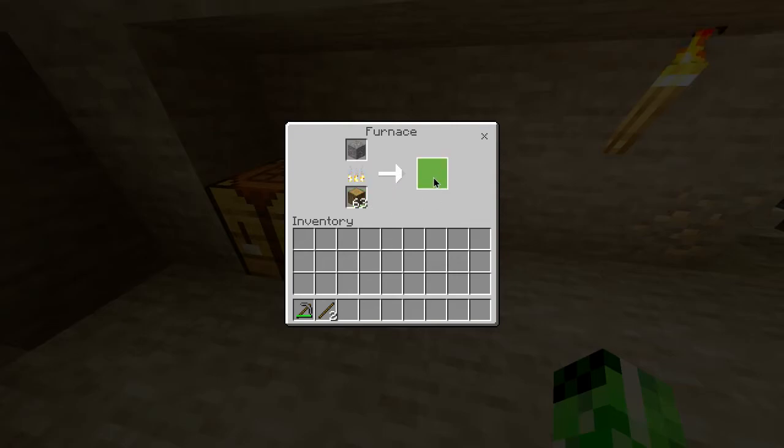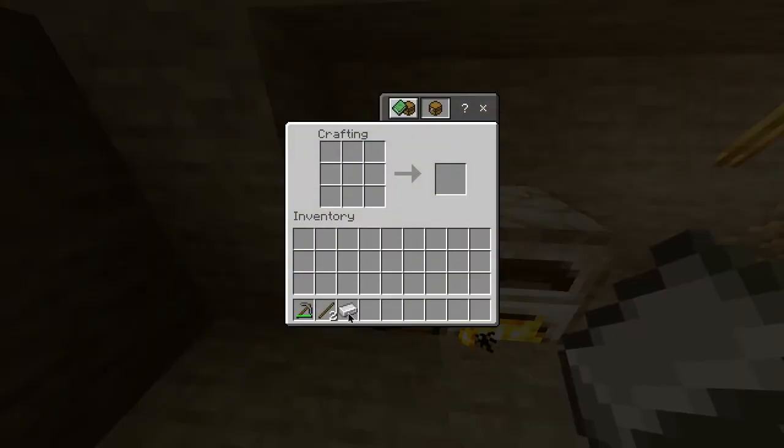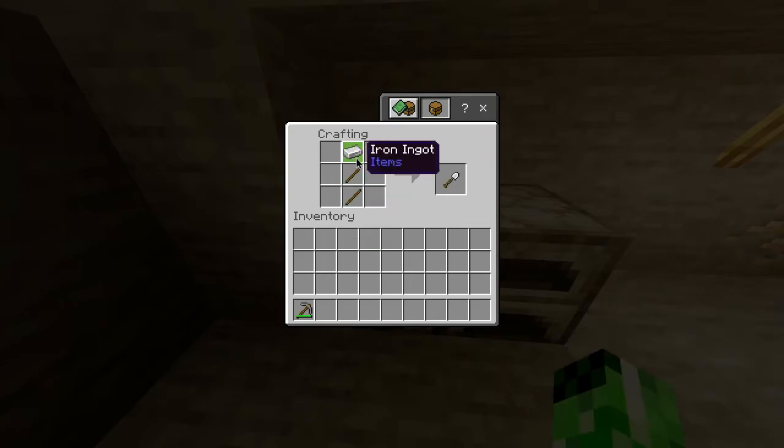Once the iron has finished smelting, you'll be able to take that out of the furnace and head over to the crafting table, where you place your sticks in a vertical line just like this, and then place the iron at the top. And there you go — you've got yourself an iron shovel.